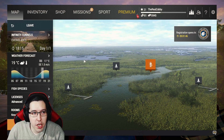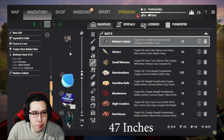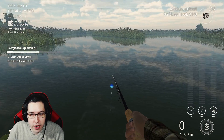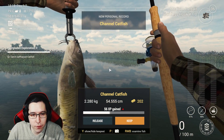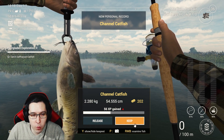Coming back to the Infinity Tunnels for the catfish. Throw on some medium cut bait, a 1/0 hook size, go to 120 centimeters, and cast directly in front of you. We got the channel catfish just like that — super easy. Now we just need the gaff topsail catfish.